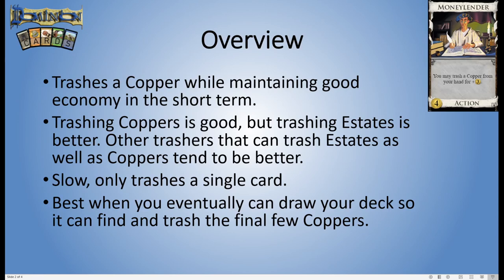Trashing coppers is good because coppers are a bad card and you start with a load of them, but estates are even worse. If a card can trash both estates and coppers pretty well, you would rather get that trasher instead because you'd like to take out the estates first. An example would be Bounty Hunter from Menagerie — it's a lot like Money Lender but it can give you three coins for trashing an estate or exiling it. A card like that is just going to be much better than Money Lender.